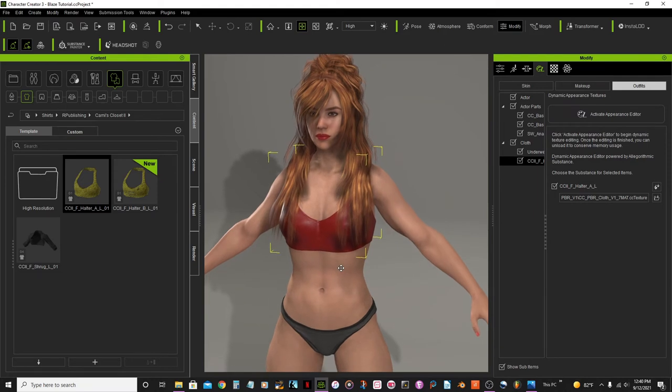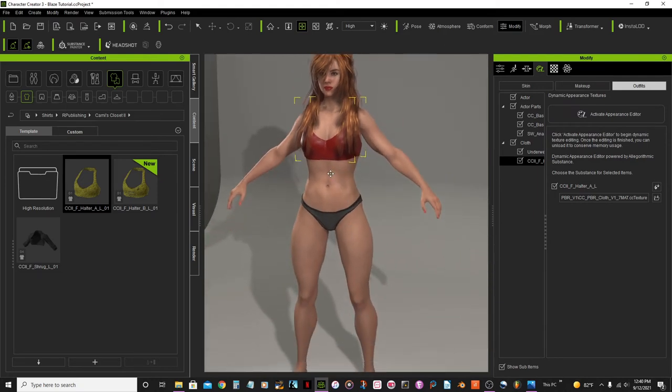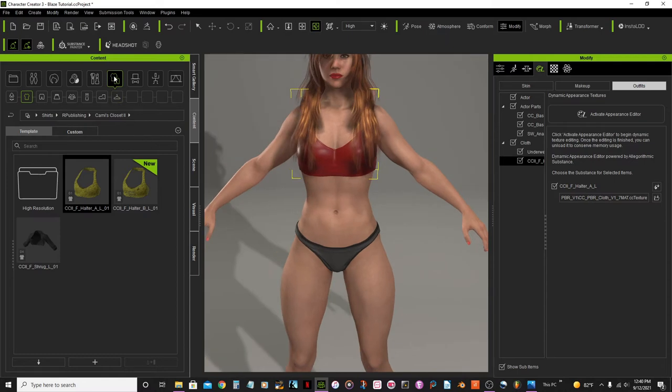Now I'm going to add some gloves. I'll go to the others option, then Hivewire Huntress, and select this one.